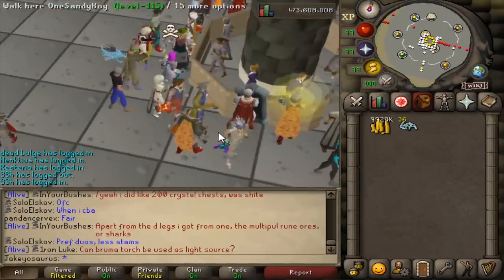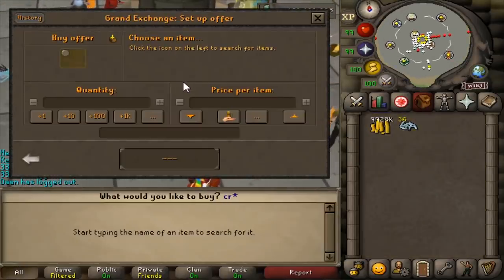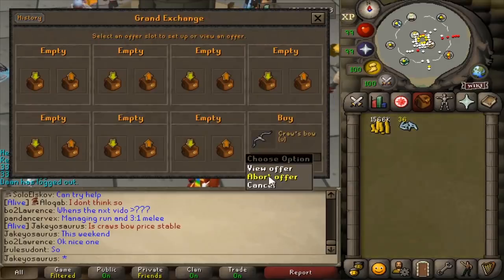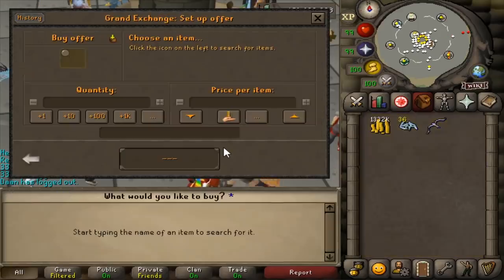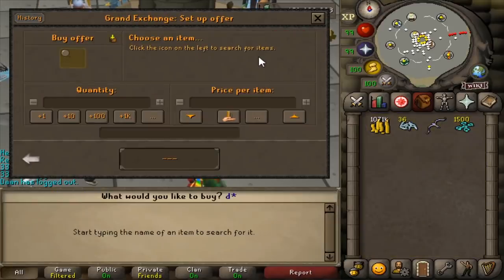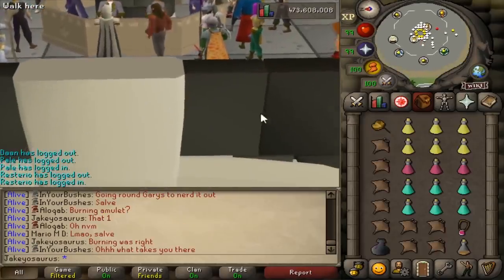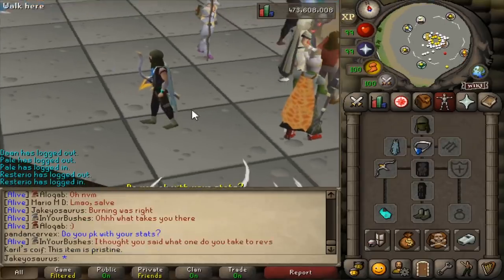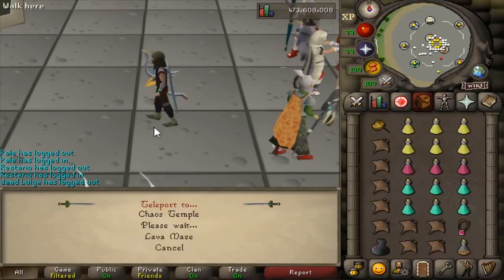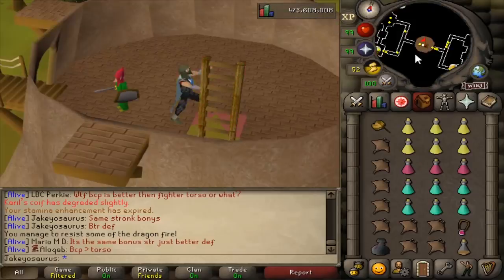I wanna chill and do some Revenants. I'm gonna buy a Craw's bow - hopefully that'll be a good investment and I'm gonna kill some revs. Hopefully not die or else I'll cry. That's 8 mil - whatever, let's invest. Bought for 8.6. I don't know if that backfires - I will cry at least 6,000 tears. My hard-earned cash is just going to nothing. What do you wear at revs? I think you wear Dhide and like a Salve amulet. Does salve ammy work against revs? Yeah.